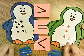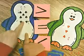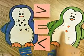Three, two, one. Bob the Blue Penguin wins because seven is greater than three.